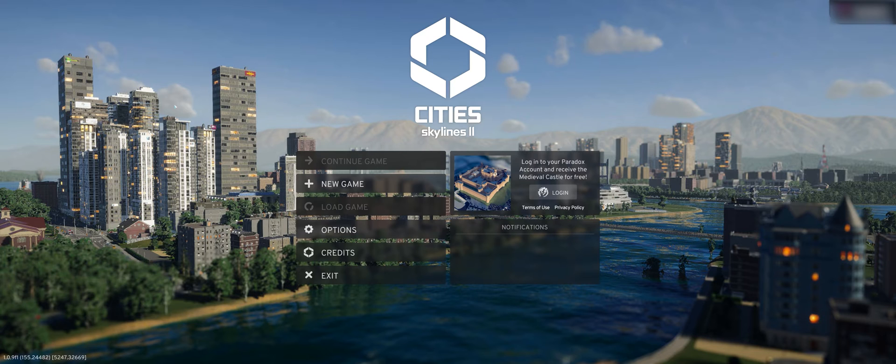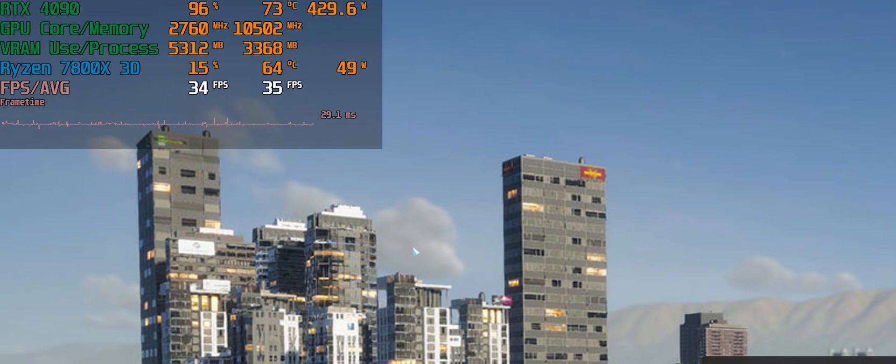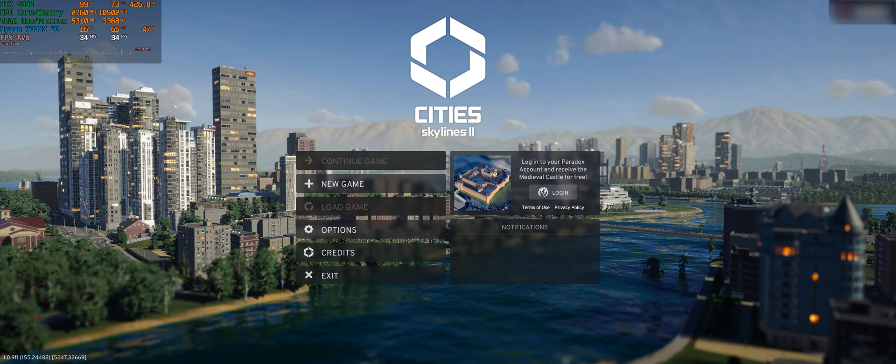Let's throw on our frame rate counter — oh my god, 34 FPS and my 4090 is being tortured: 99% GPU load drawing 440 watts. I only see that type of power consumption when I'm playing path tracing flat-out. That is insane — 35 FPS. What exactly is happening? This is crazy.